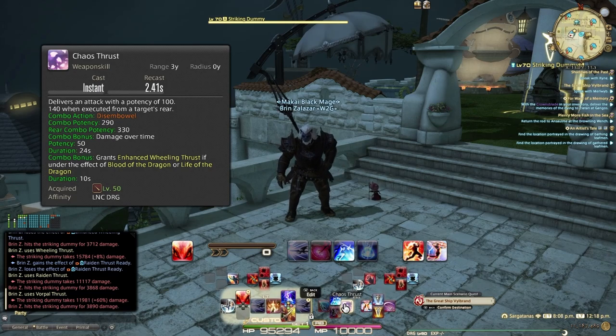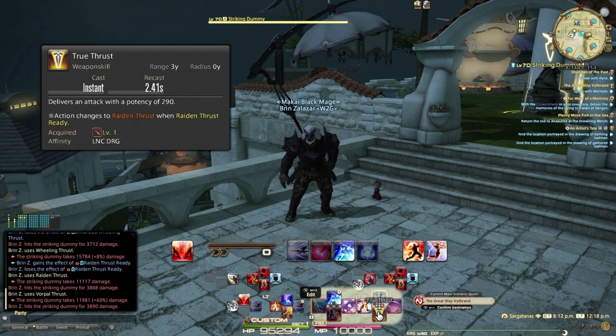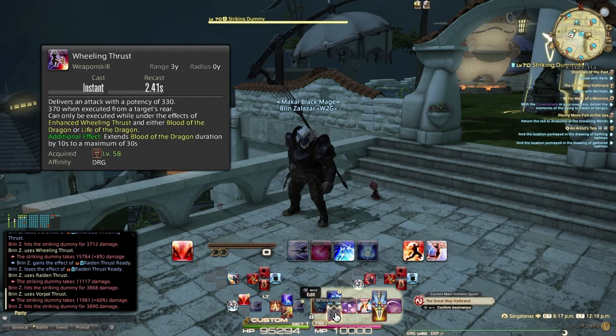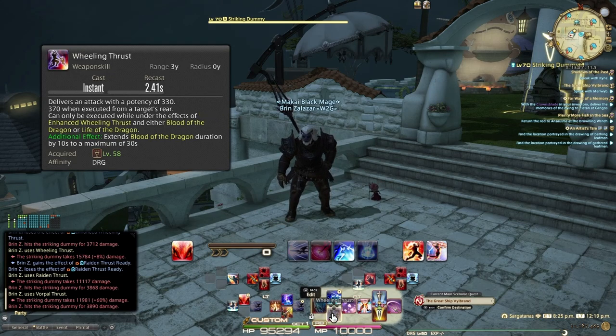On the right-hand side I've got my single-target rotation: True Thrust, Vorpal Thrust, Full Thrust, Disembowel, Chaos Thrust — so you have two mini-rotations side by side. Then I've got Jump, Dip, and Dive, plus Fang and Claw and Wheeling Thrust. Because of positional effects, Fang and Claw targets the flank and Wheeling Thrust targets the rear. Wherever possible I position positionals so the layout feeds me that information — flank abilities on left or right, rear abilities on up and down — to maximize your DPS.